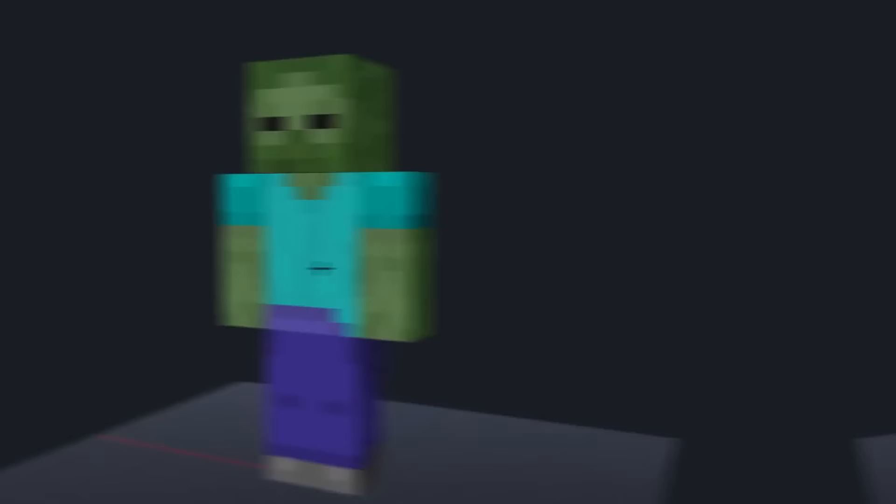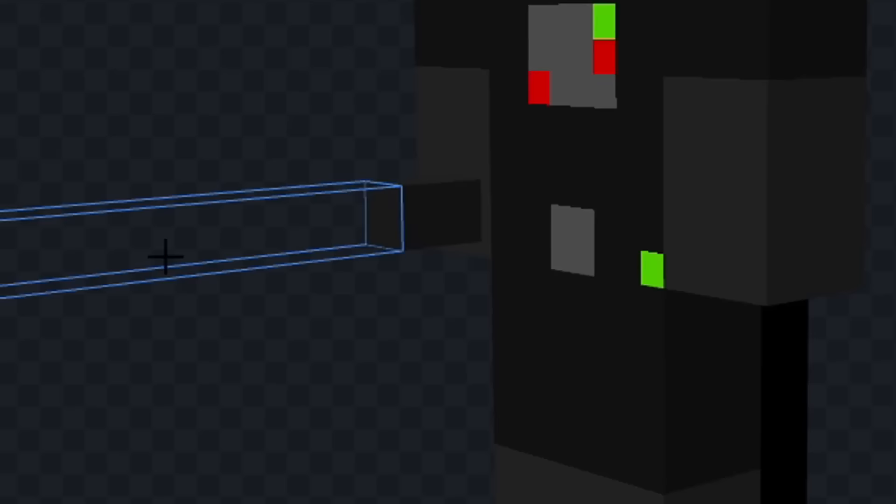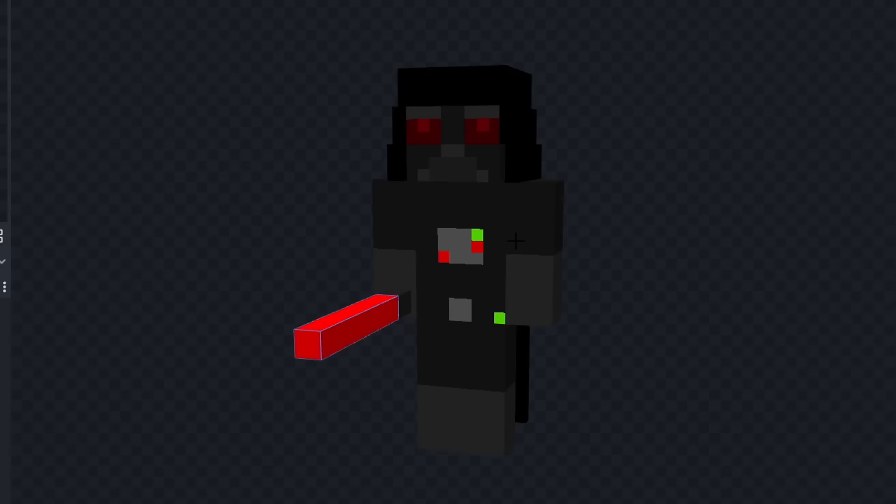Let's color him fully black and we'll add his helmet. Now let's give him some red eyes and we'll color parts of his face gray. Now let's add the thing on his chest and we'll give him a black cape. Let's also color his helmet darker black and we'll color his hands gray and we'll do the same for his feet. Now let's give him a red lightsaber and I think that turned out good.